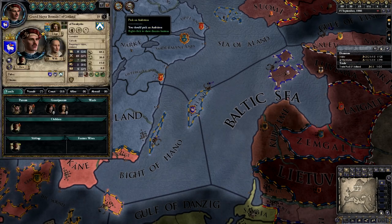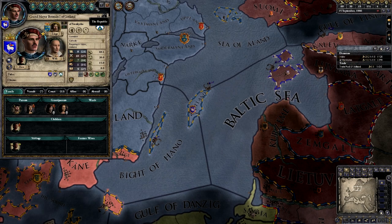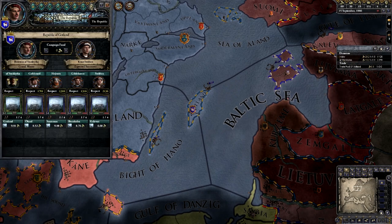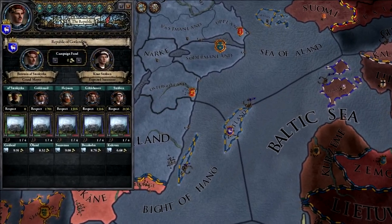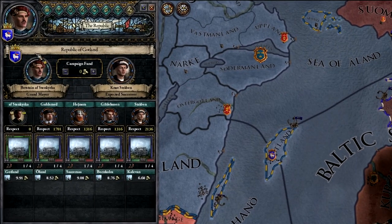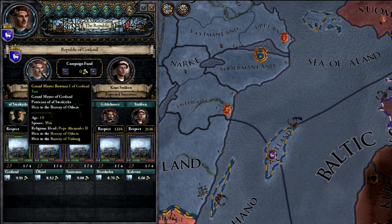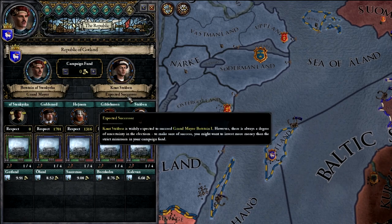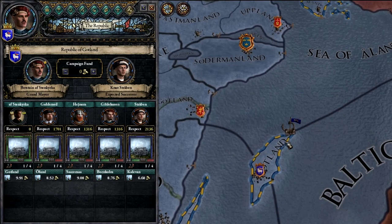We need to set our ambitions, but we're not going to do that just yet. Some of you may have noticed the Republic button here — this is new, it doesn't appear in the vanilla game. Clicking this tells you the Republic you're in charge of, which is the Republic of Gotland. It also shows the current ruler, which is you, and over here is your expected successor.